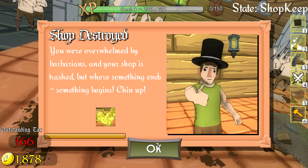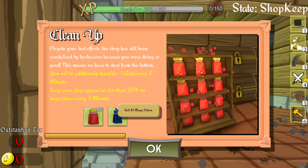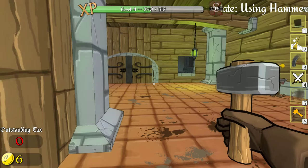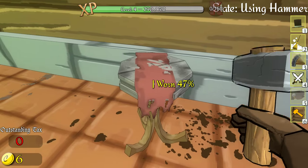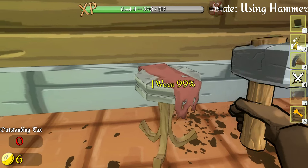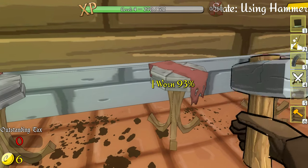'Shop destroyed — you were overwhelmed by barbarians and your shop is trashed.' We did not make our goal of 55,000 gold. 'Despite your best efforts, the shop has been vandalized by barbarians.' The new quest goal is to sell 10 health potions and 10 mana potions. The shop is currently closed — we need to repair these stands at 39%, order new potions, and sweep up.